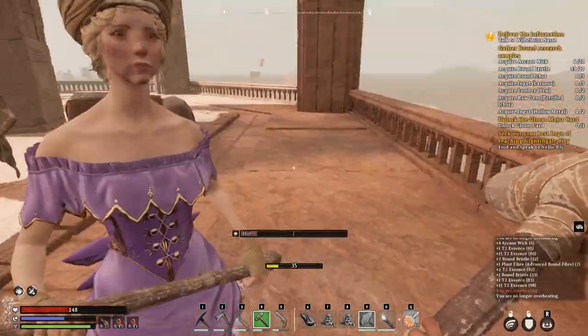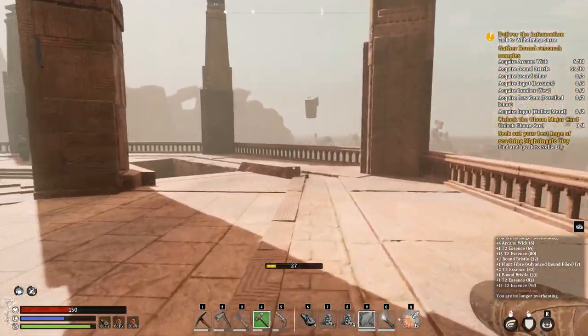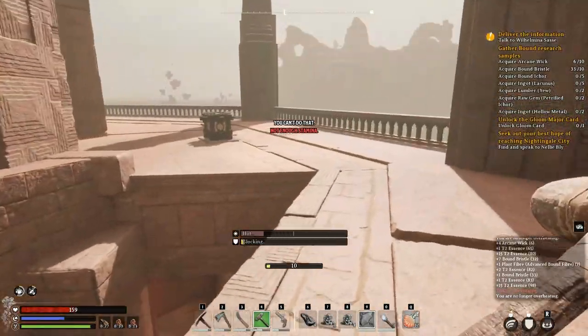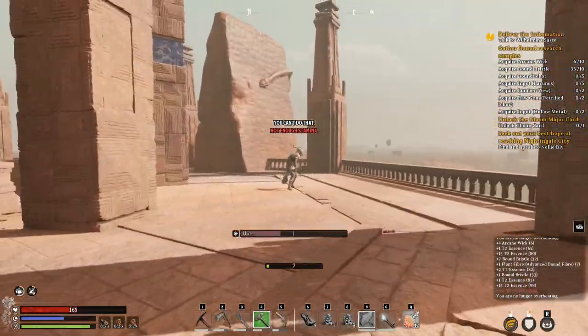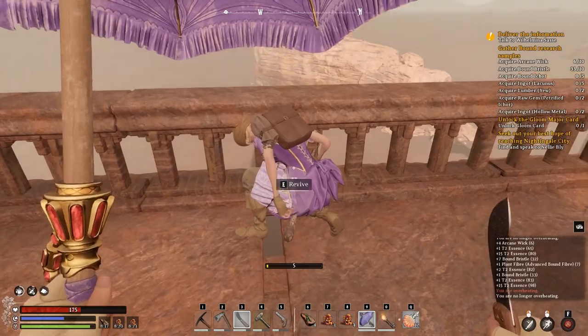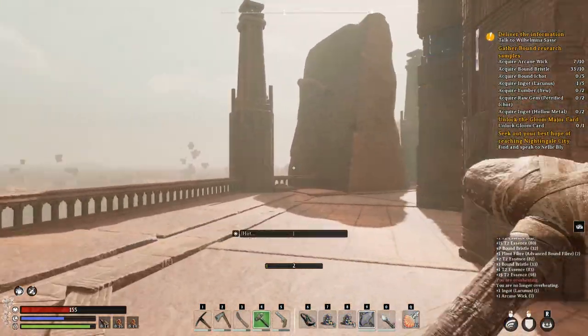Let me rescue Millie. I can't knock him down - I'm out of stamina. I have to run. Get Millie quickly - I'd like to regen if I can.